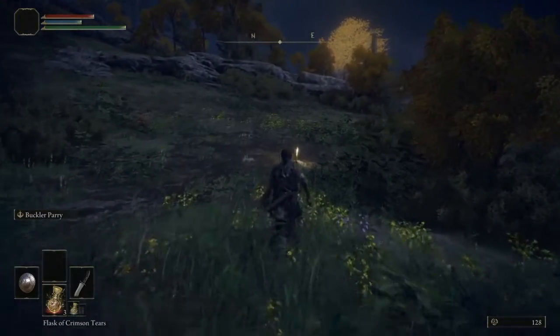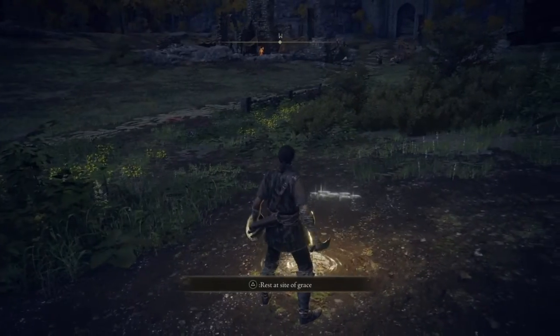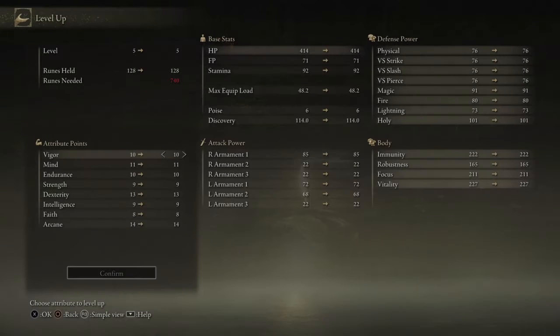Your crouch button is how you dismount. And also, while we're at it, when you unlock the steed and you accept the pact with the maiden there — I forgot her name — that's also how you unlock leveling up. So there you go. Hope this helps you guys out and I'll see you guys in the next one.